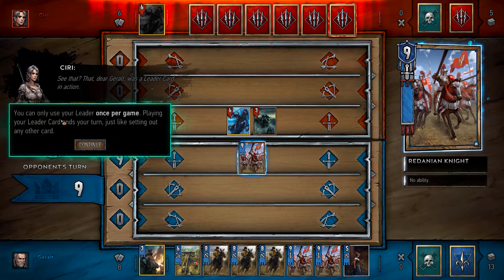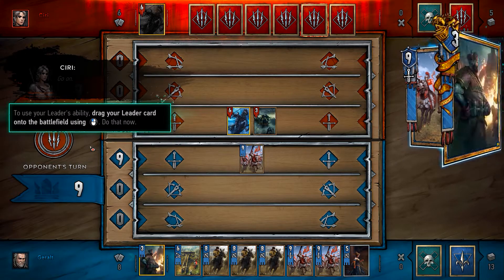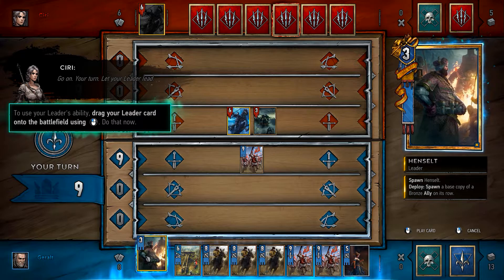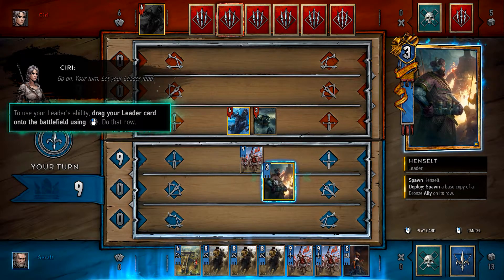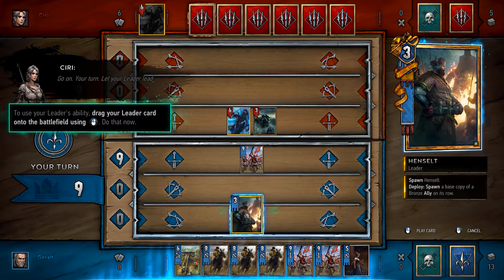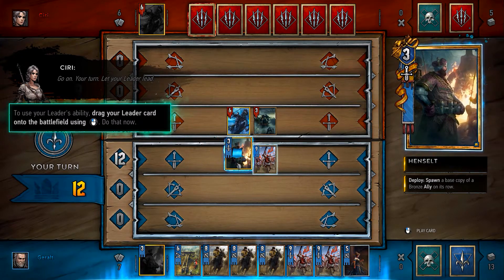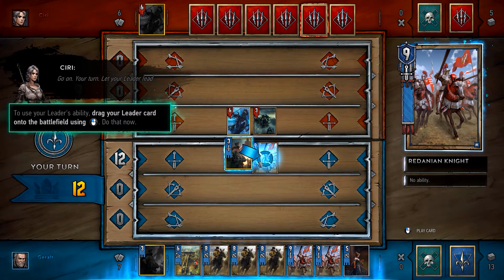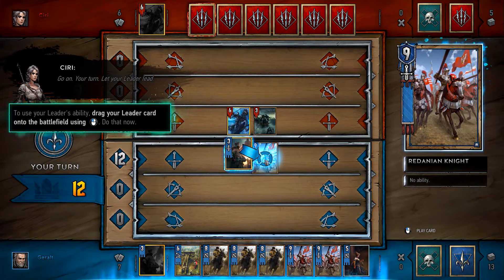Playing leader cards ends your turn just like playing any other card. Let your leader lead — that's your leader card. To use it, drag and click. Okay, I can only place it here. Spawn a base copy of a bronze ally on its row — so this is bronze. Okay, perfect.